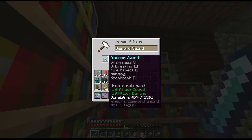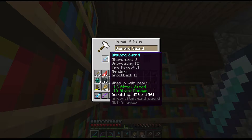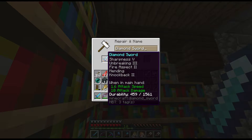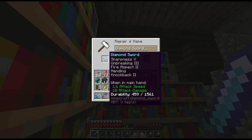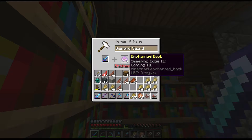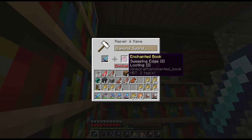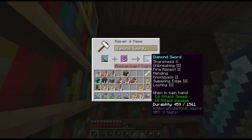As you can hopefully see here, I'm trying to make a completely OP sword — like a god sword right here. I've already got Sharpness and Unbreaking, Fire Aspect, Mending, and Knockback at the highest levels. Some people seem to really hate Fire Aspect and Knockback, but honestly I'm kind of liking them. I'm just trying to add everything I can into one sword, but we're not done just yet — for 28 XP, which I don't have, I can also add Sweeping Edge and Looting.